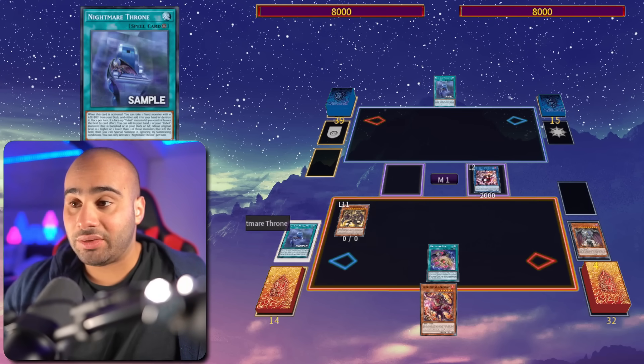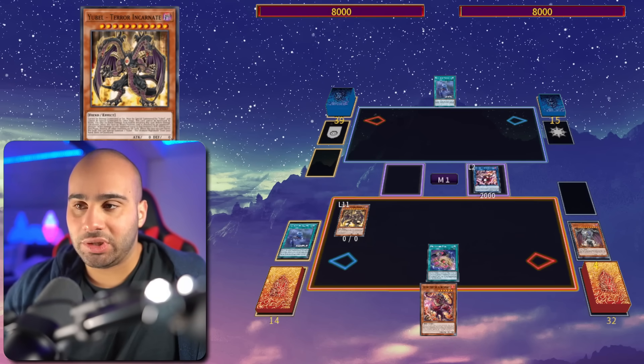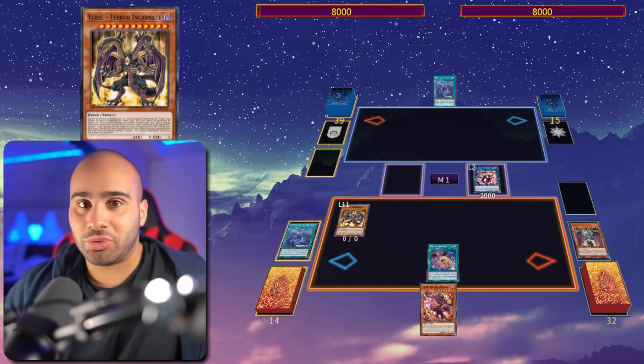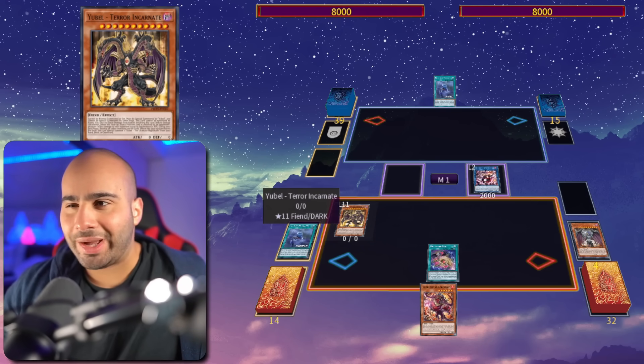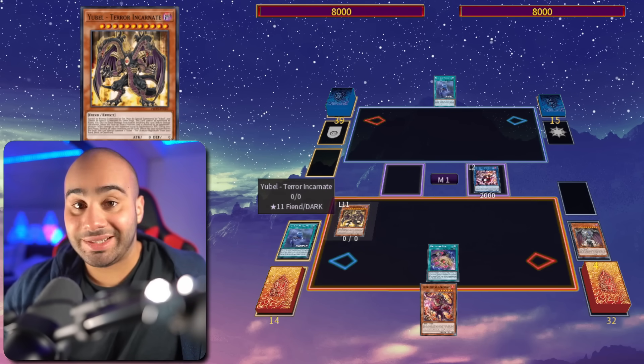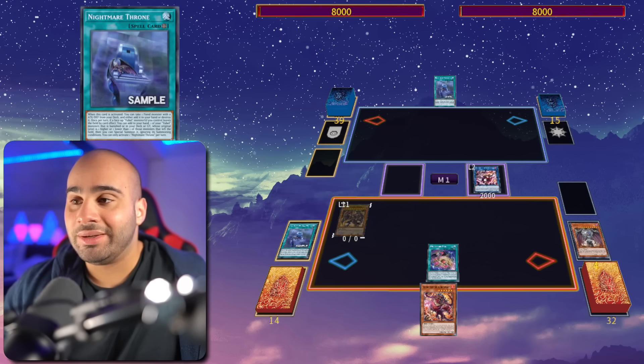The only difference is that thanks to Nightmare Throne, when we destroy the Spirit of Yubel, we were also able to get the Terra Incarnate — in case you're asking yourself how this happened, since the normal Yubel never died and couldn't evolve into the Terra Incarnate. It didn't evolve — it's just that we cheated it out with the Throne, so just keep that in mind.